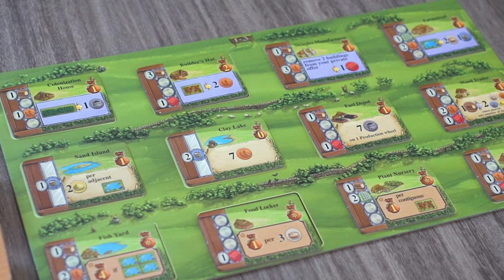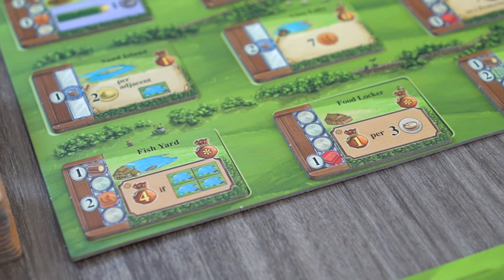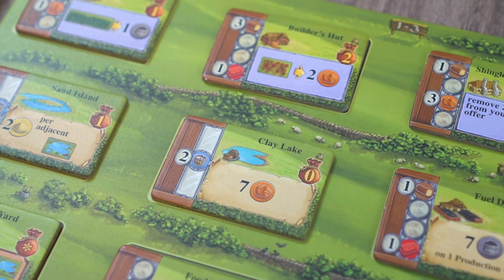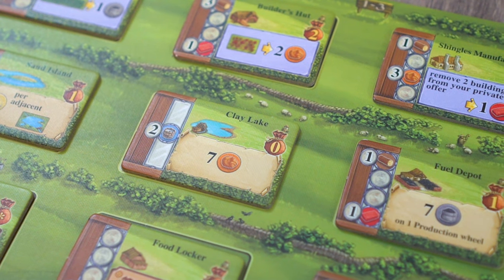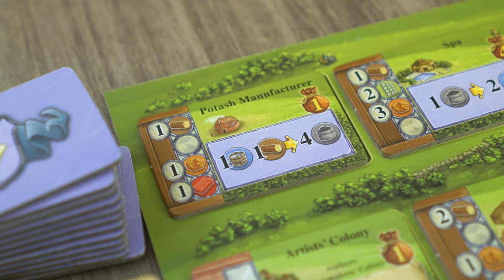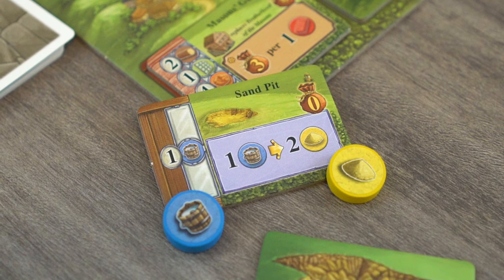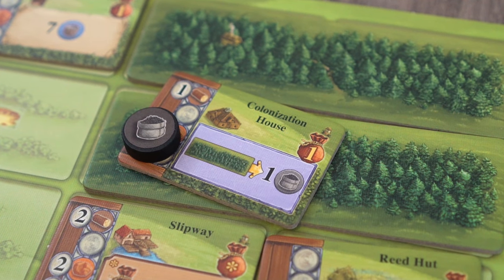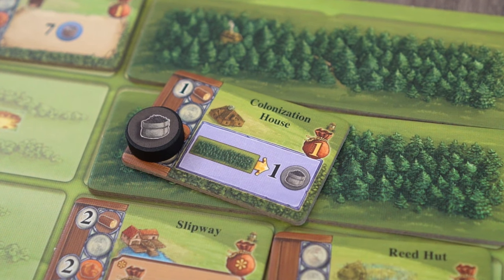Buildings come from the building board, which is set up at the beginning of the game with the number of buildings placed depending on player count. There are three building types: processing buildings, immediate buildings, and bonus buildings. Processing buildings can be used at any time and as much as a player wishes, and they are typically conversion tools. The sand pit allows a player to pay one water to gain two quartz sand, while the colonization house lets the player remove one forest landscape tile to gain a single charcoal resource.